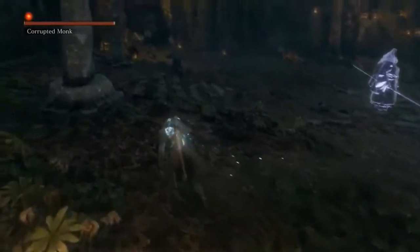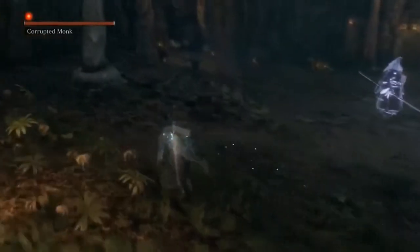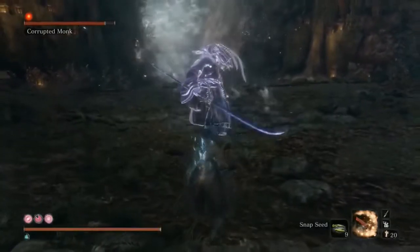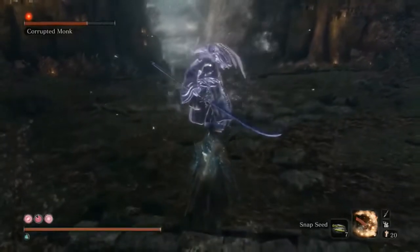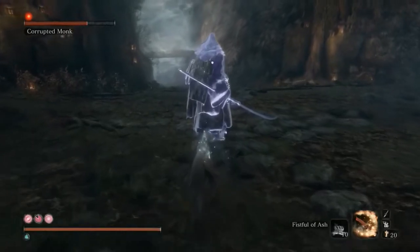Note that the monk has her back to you right now, but you won't be able to perform a stealth deathblow on her just yet. Move closer to the monk while being careful to stay behind her, then use a Snapseed. This will make her cower and take a step backwards while still remaining oblivious to your presence. You may use up to 3 Snapseeds here — using any more doesn't seem to have an effect.